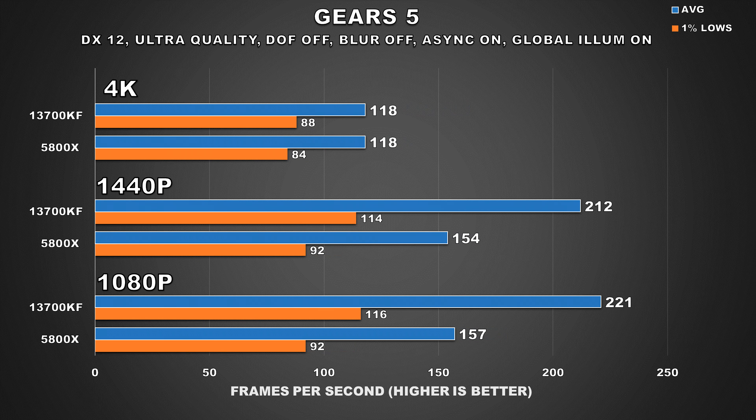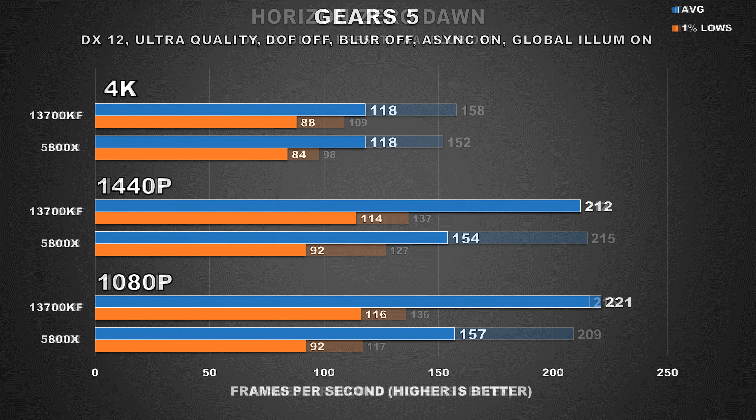Gears 5 is another Microsoft title, and it's kind of astonishing to see how at 4K, both systems are virtually identical. But then as we drop the resolution to 1440p, we see a massive 38% performance uplift when going from the 5800X to the 13700KF, and even the 1% lows are better by about 24%, which is pretty significant.